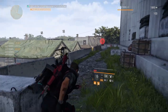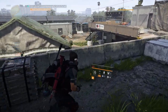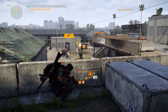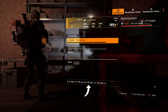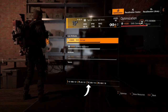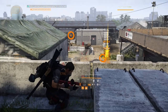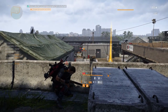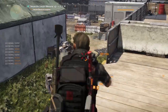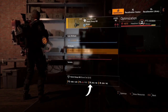Remembering this is from the PTS so numbers may change. For weapons, alongside SHD calibration and field recon data, you also need a resource for the weapon type and a faction resource: Black Tusk for rifles and pistols, True Sons for assault rifles, Cleaners for marksman rifles, Rikers for shotguns, Hyenas for SMGs, and Outcasts for LMGs. Gear works the same way — needing SHD calibration, field recon data, the gear slot resource, and a faction resource: Hyenas for mask, Black Tusk for chest, True Sons for backpack, Cleaners for gloves, Rikers for holster, and Outcasts for knee pads.